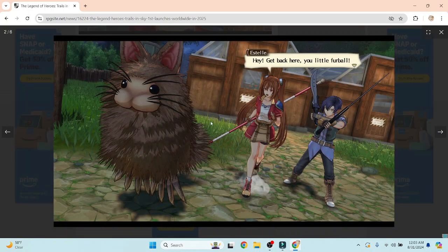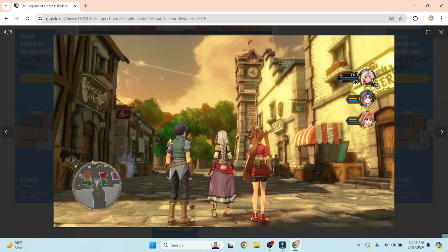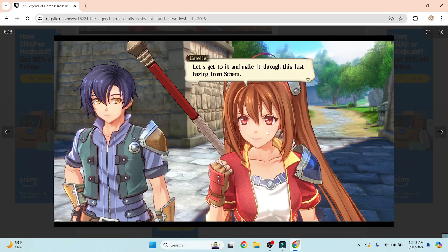Here's more of the showcase scene at the farm with Estelle screaming at the little furball — and my god, that guy looks even fuzzier in the remake. Another picture of Estelle walking around with a ship flying overhead. A picture of Rolent with Scherazard as well. More combat pictures. And this picture is the one I mostly wanted to talk about — Estelle saying 'let's get to it and make it through this last hazing with Shara.' Obviously this scene is from the very beginning of the game where Estelle and Joshua are taking on Shara's test to see if they're ready to become bracers — starting off as junior bracers.